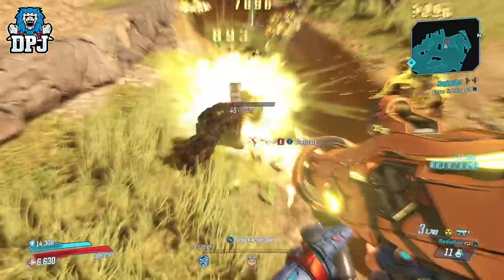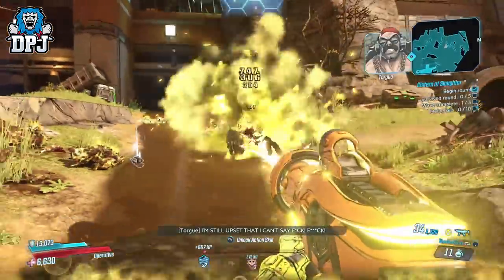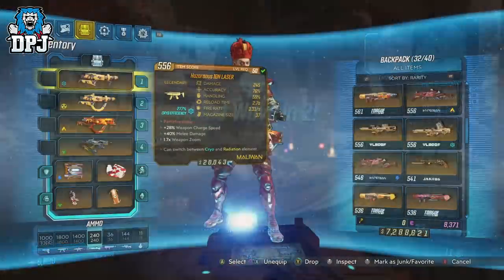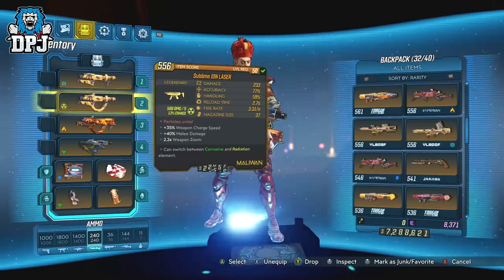So the Iron Laser — it's a random drop from aboard the Handsome Jackpot. My first was sent to me by my pal AvroArrow99, but then I had one drop myself.